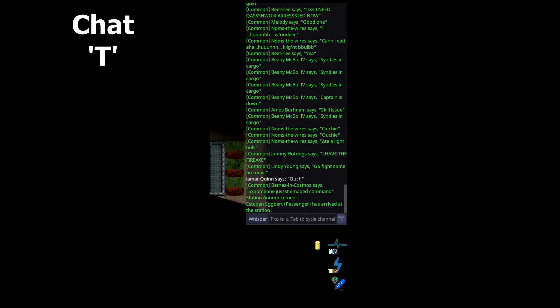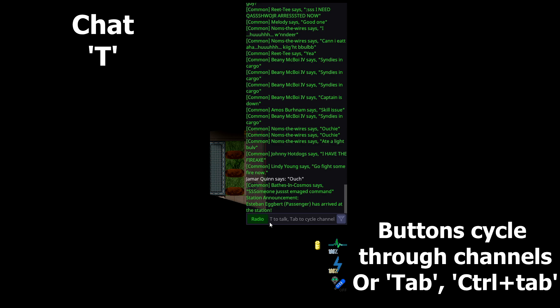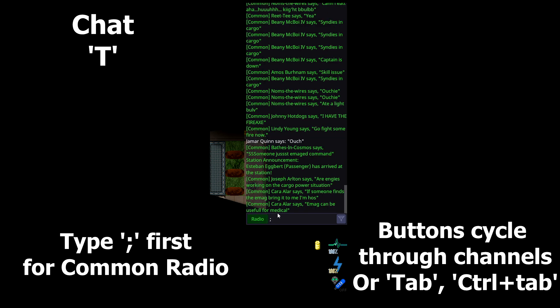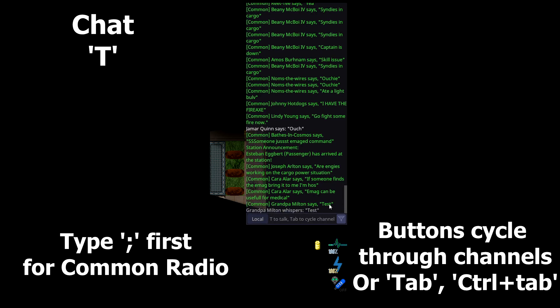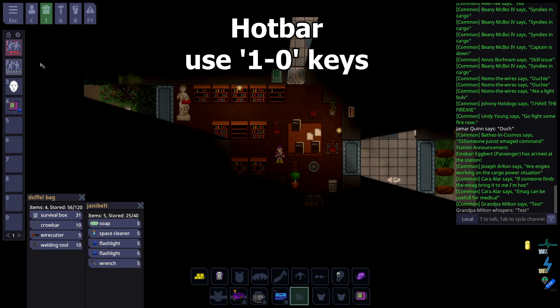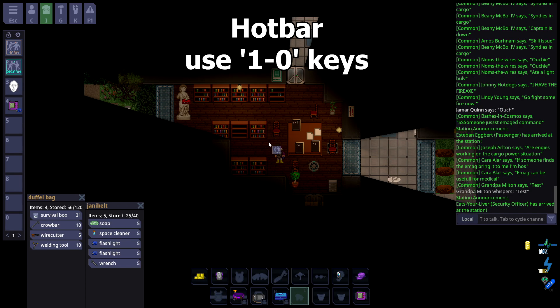Press T to focus chat. You can use these various buttons to chat through specific channels. Local is default. Then there's whispering, common radio, department radio channels, in-character, out-of-character, dead chat, and admin. You can also use Tab or Ctrl-Tab to cycle through them. The hotbar is where a character's abilities will be shown and activatable. Press the corresponding number to activate the ability or item that you have.